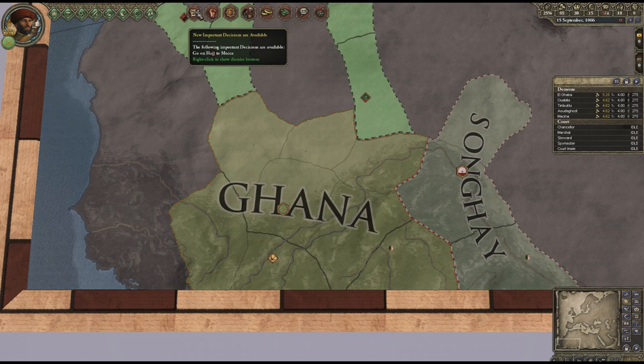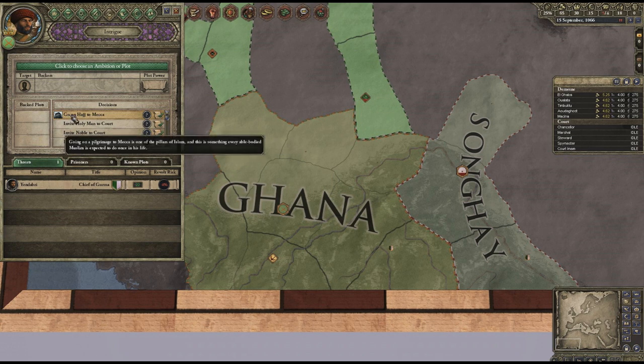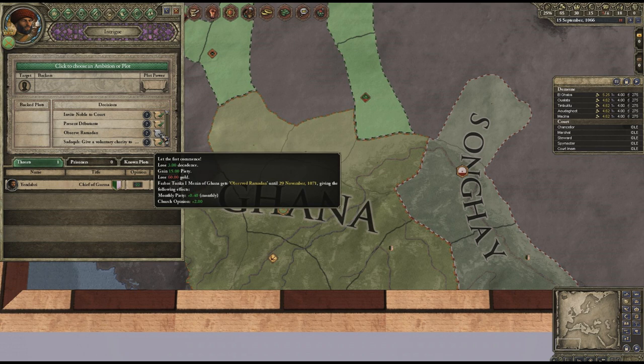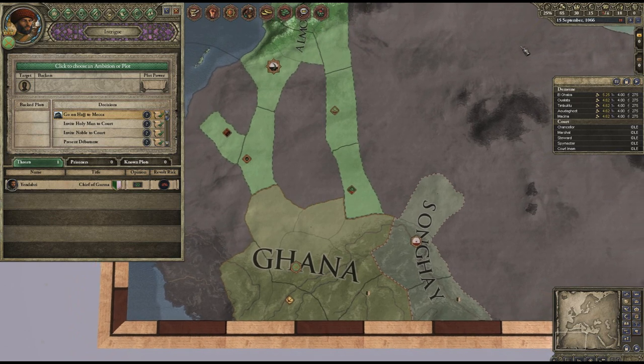Let's have a look at important decisions. 'Go on a Hajj to Mecca' - it costs 6.9 wealth, I have to be older than 16, and I think this gives me a massive chunk of piety. 'Observe Ramadan' - gain piety, lose decadence, lose a lot of gold, and get a piety gain and church opinion buff, but you can only do that with a lot of money. Then there's voluntarily giving your wealth to charity for some piety. I think going to Hajj to Mecca is probably a good one to start with.